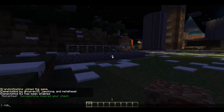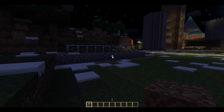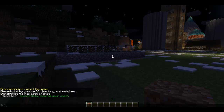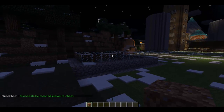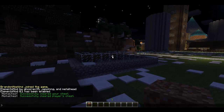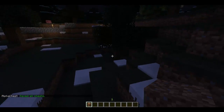Now there are also admin commands. So if I do chest and then the player's name, it will allow me to access that player's chest. If I do clear chest player, it will clear that player's chest. And then I can always do forward slash save chest, which will just save all of the chests that are on the server.